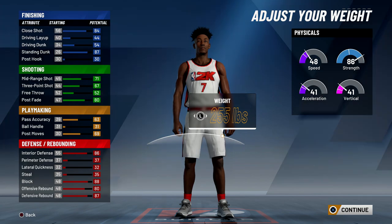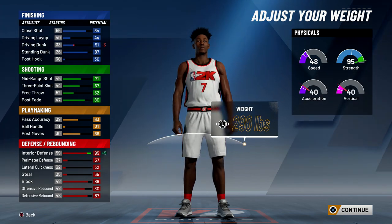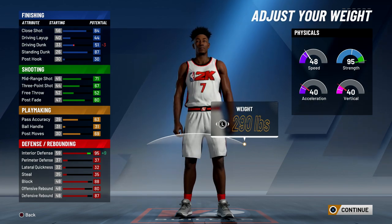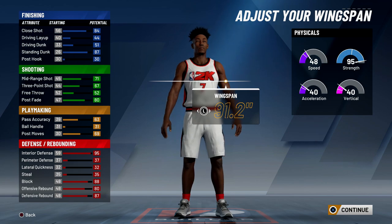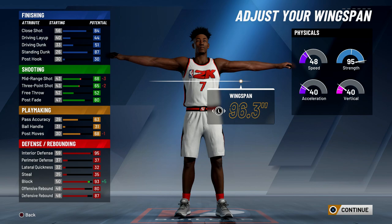May as well choose the faster player. For the weight we definitely want to max it out so we get 95 interior defense. I would say put it down a little bit, but once you do that the interior defense drops, so we're going to go 290 pounds and max wingspan. This build is basically a glass cleaning lockdown but it can shoot.